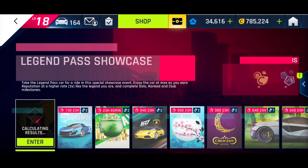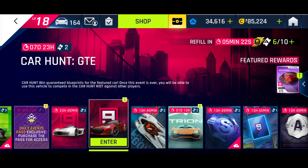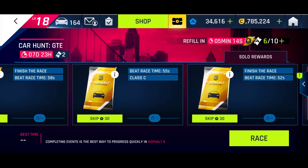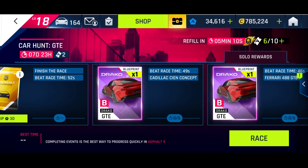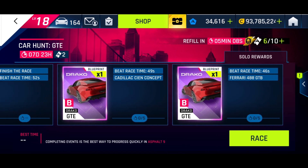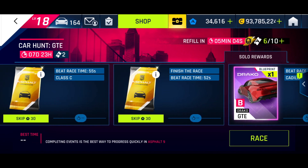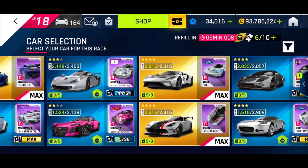Alright everyone, hope you're all good. So this week we have a car hunt for the Draco GTE. We need to finish the race B58, B55 in a C-class car, and B52 and then 49 in the C in concept, and 46 in a Ferrari 488 GTB.